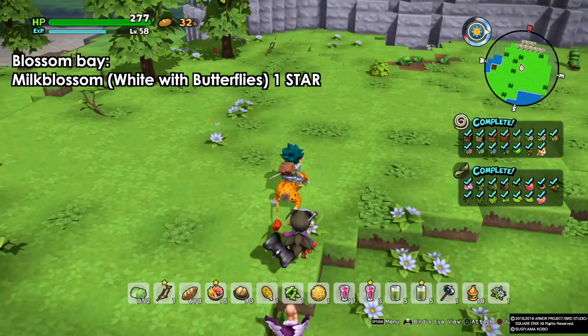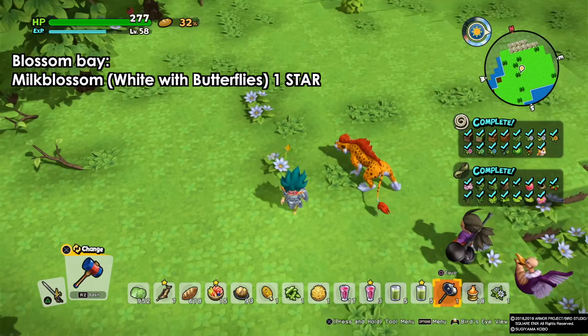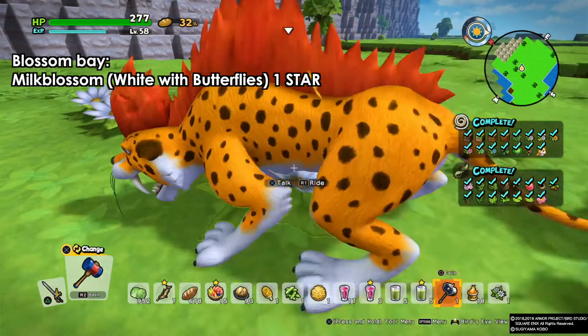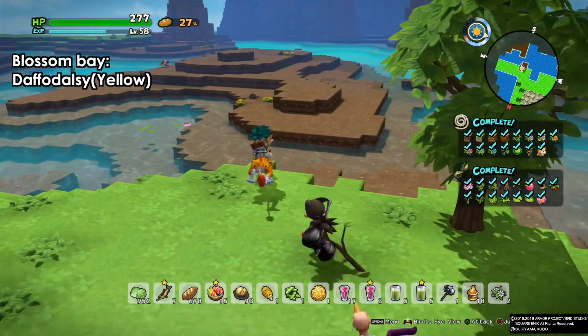Next, the other type of milk blossom — this one has flies or butterflies all over it. You can see this one has butterflies and the other one does not, so there are two different types and we need to pick both of them up.